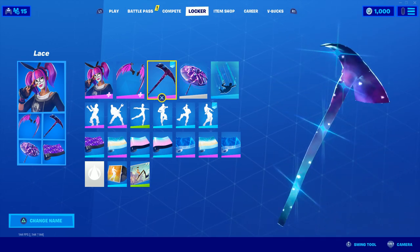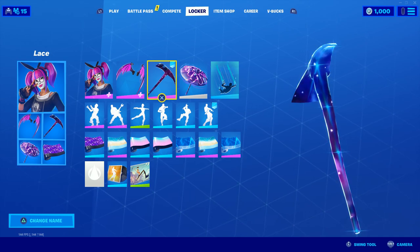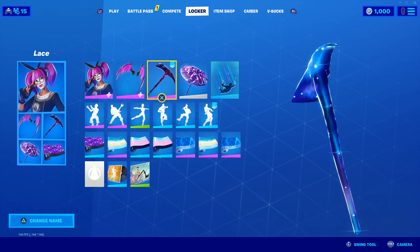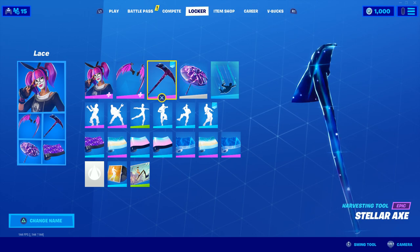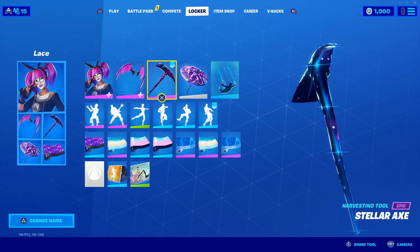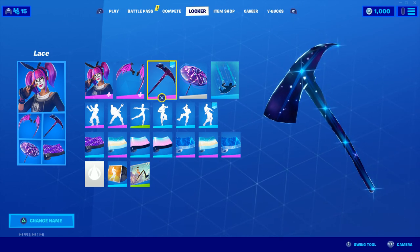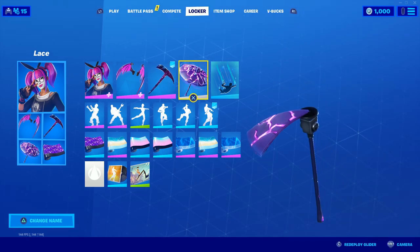We've got the Stellar Axe here — I wanted to use this. I know this is going to be something that not everybody has, but if you do have it, it really complements the rest of the skin super well. We've obviously got the pink of the galaxy and the purple, and there's a bit of blue there as well which is its own unique colour — that kind of adds a little bit of flavour to the combo there.